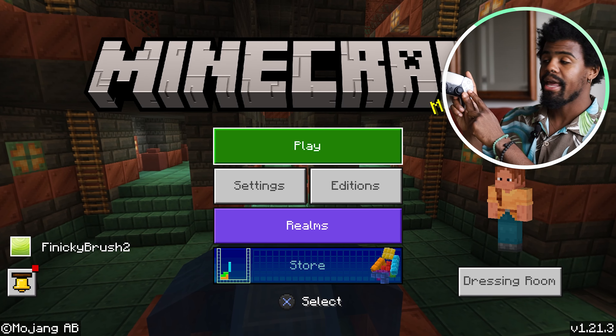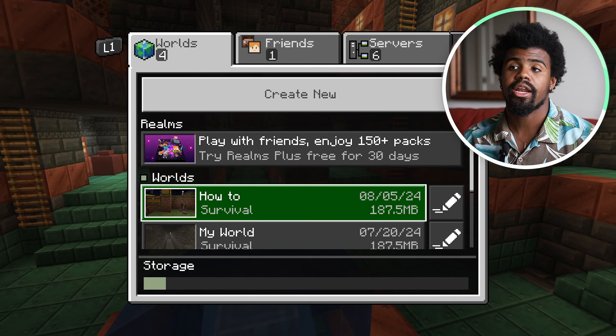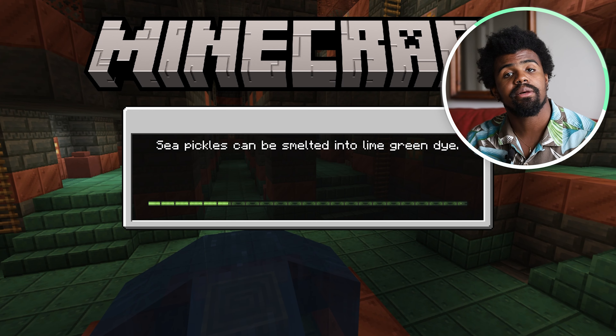I'm going to start by hitting X on my PlayStation controller. We're currently in the Bedrock Edition. I've gone ahead and selected the how-to world — that's the world I've made just so I can show you guys a couple of things.